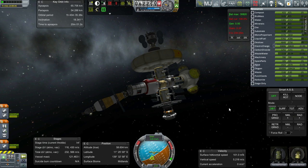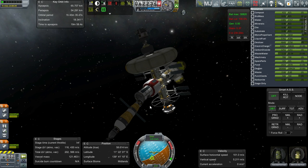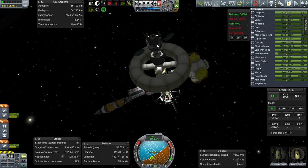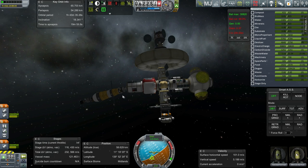Hello everyone, and welcome back to my colonization series in Kerbal Space Program 0.90 Beta. In this episode, I'm going to start off trying to resolve some stuff with this station. We really don't need the tug hanging around here now, and I want to move the mining unit over to our new base on Minmus.